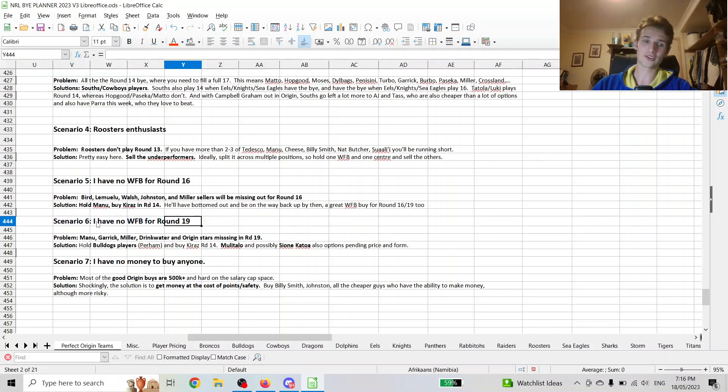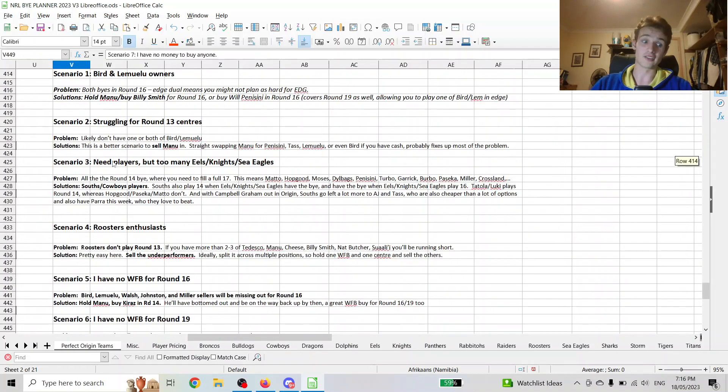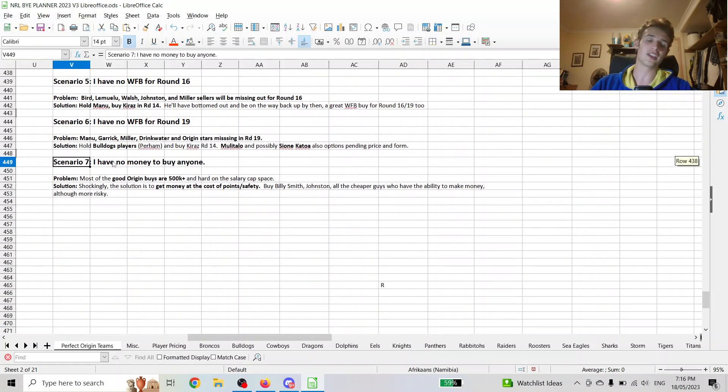Alex Johnston also fixes the round 19 issue, but I wouldn't jump on him straight away given what he's done so far. I'm hopeful he goes well against the Eels because he scored three consecutive hat tricks in Indigenous Round — but that's just a stat, there's no guarantee. Finally, if none of these scenarios apply to you — it's your first year, your team value is around 11.5 million, you've got no money to get these expensive players — shockingly, the answer is don't spend that money on those players. You might have to sacrifice a few points and buy Billy Smith, Johnston, and all the cheap guys who have the ability to make that money.